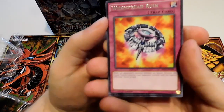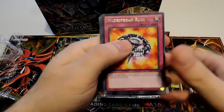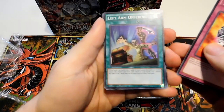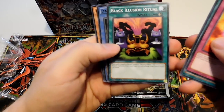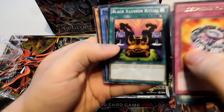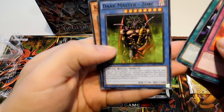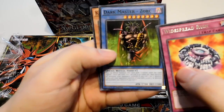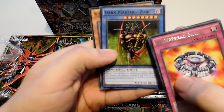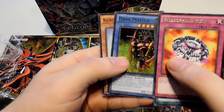First pack. A Widespread Ruin — don't really remember that one from the show. Left Arm Offering. Black Illusion Ritual — classic Pegasus card to Ritual Summon Relinquished. Dark Master Zork — that's Bakura's card. I'm pretty sure he used that at the end. I didn't really finish it, but that sounds familiar. And I know he plays that in the manga in the D&D type game they play.